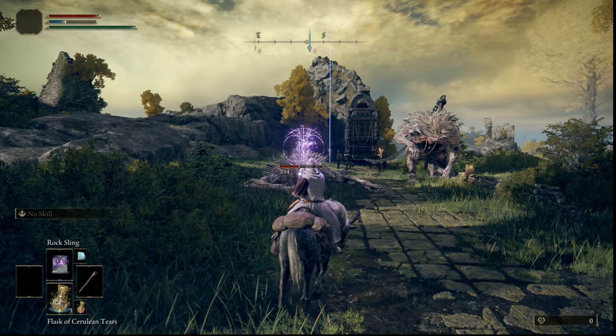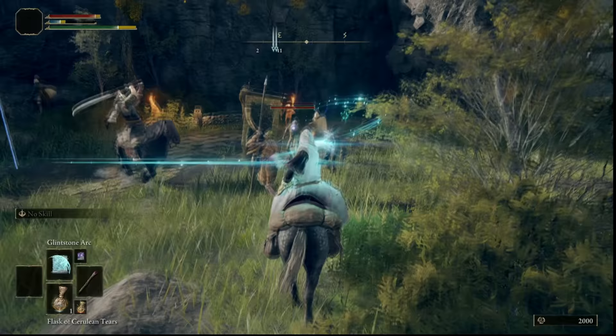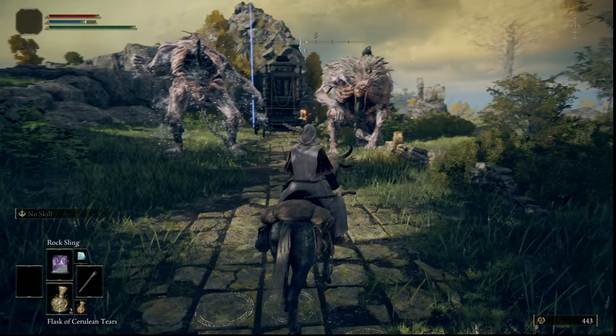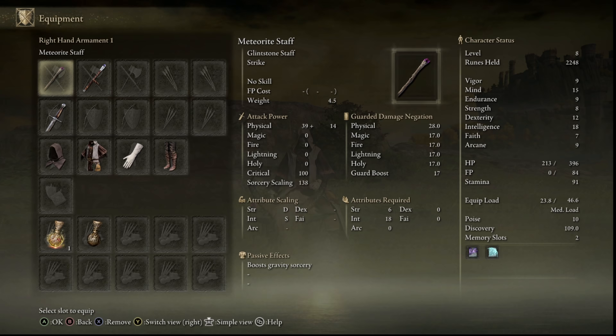However, the drawback is that the meteorite staff cannot be upgraded at all. This means that later on in the game it will be outclassed by other staffs that can be upgraded, and I'll have location guides on where to find all of those staffs later on linked below. But at the start of Elden Ring, nothing compares to this staff's damage scaling. The meteorite staff also does additional damage when casting gravity sorcery spells like the rock sling spell, which we'll also be getting in this video.